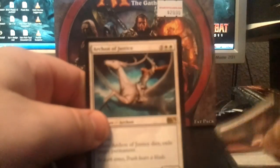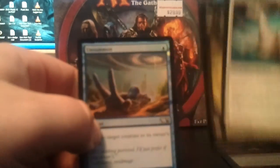Let's see — so far no foils, but that's alright. A Dragon Claw, Onyx Mage, Consumed Spirit, Archon of Justice, and a Foil Un-Summon. That's pretty cool.